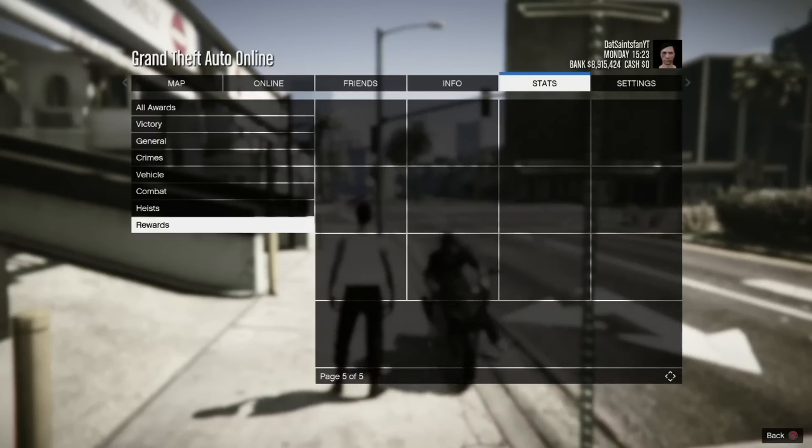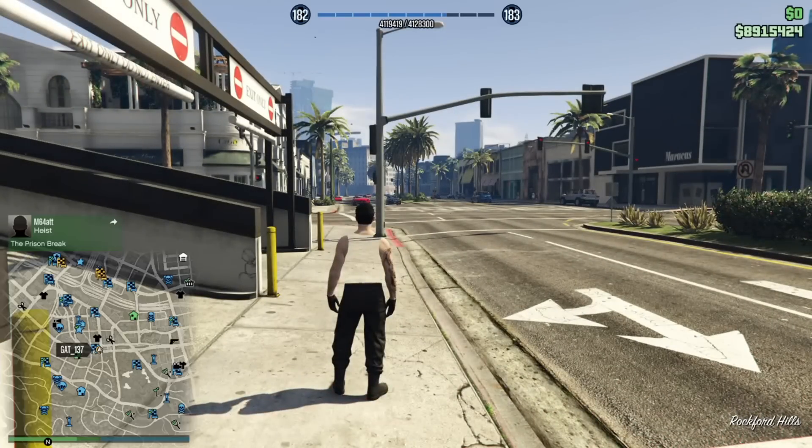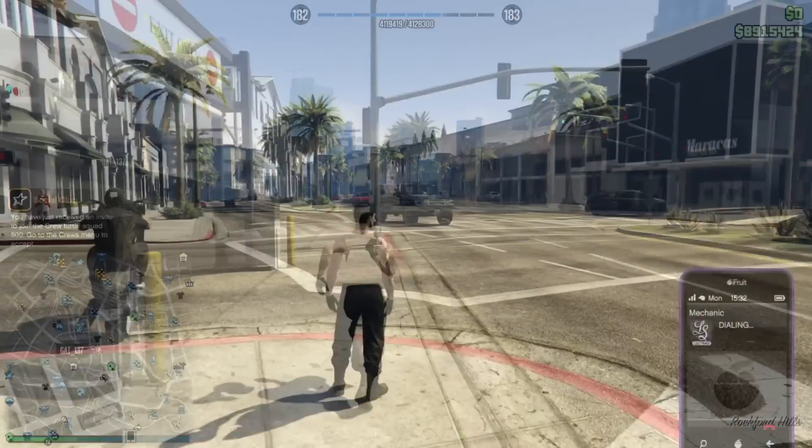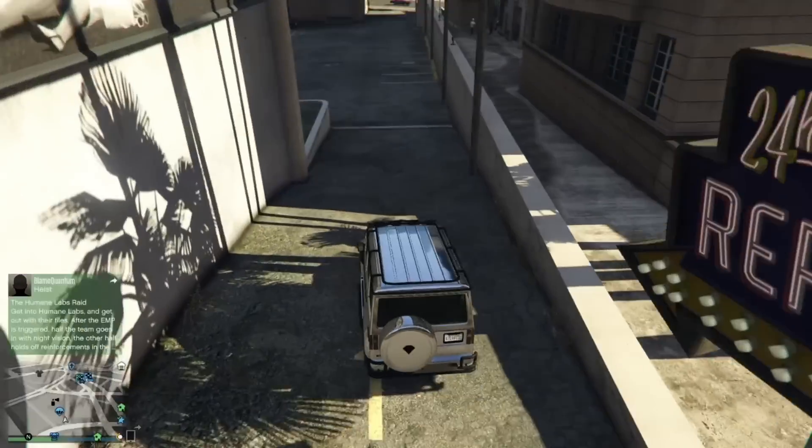If you go to the Reward section, as you can see on the bottom, it'll tell you what you need to do to unlock the chrome rims. So if you want to make your car look even better, or if you want a new shirt that's probably really rare, you can go look through these and see which ones you like.